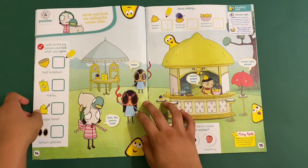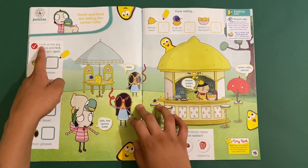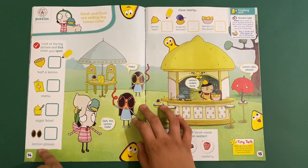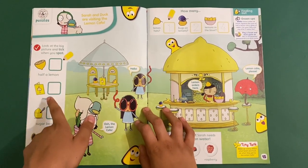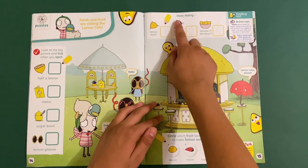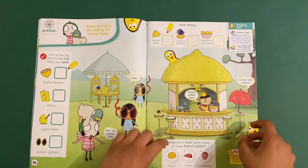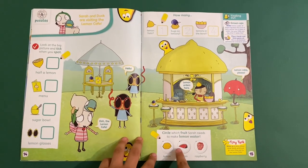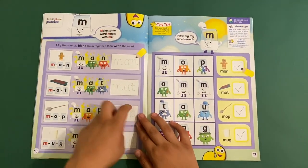And we've got a Sarah and Duck page — Sarah and Duck are visiting the lemon cafe. Look at the big picture and tick what you spot: a lemon, a menu, a sugar bowl, and lemon sunglasses. Count how many lemon hats, how many bugs on lemons, and how many lemons in a bowl. Circle which fruit Sarah and Duck need to make lemon water — it's the lemon, of course!